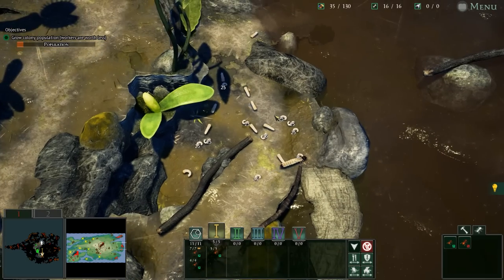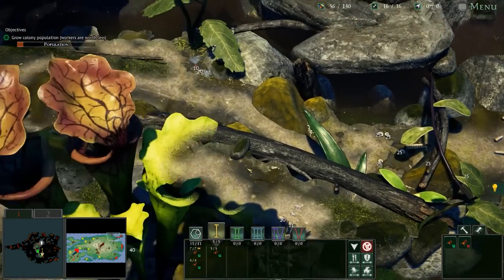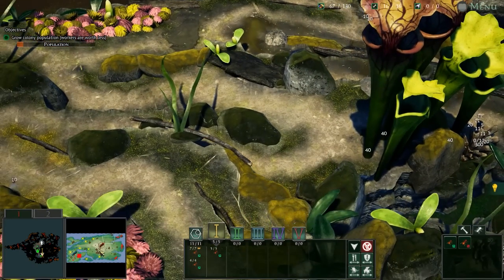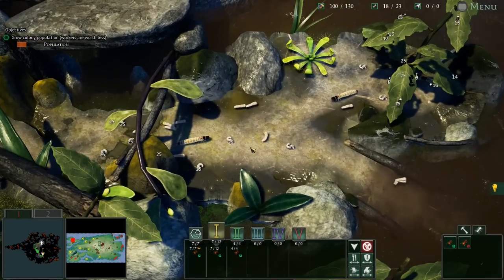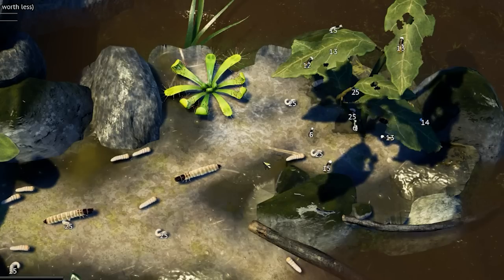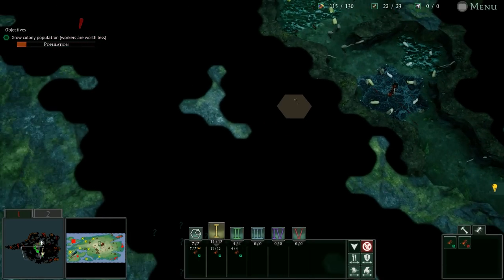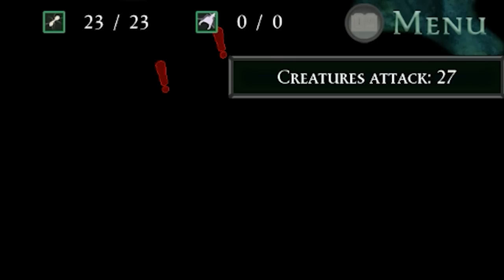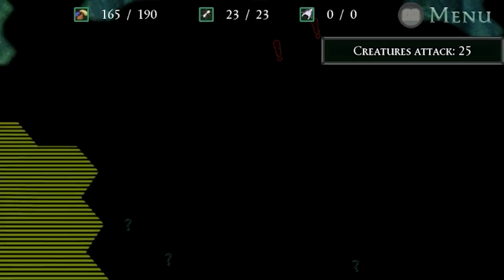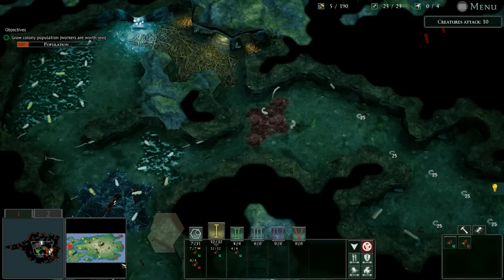There is ample food if we could just get over there. Up here the story is the same, although maybe a little bit lightly defended. As far as growing the population, this might be the best way to do it, but we will need warriors. Maybe we put them right over here — something's patrolling in the fog of war. Creatures attack in 28 seconds; I don't know if we're prepared for that.